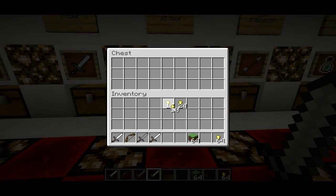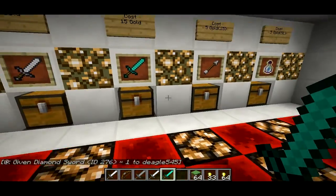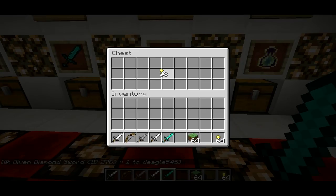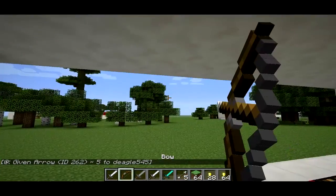One good thing about it is it doesn't take out the gold until you close the chest, because it's a trap chest on a hopper — so that's the way it works. It just counts up your money, make sure you got it right. For five arrows, let's see what happens — five arrows, shoot them.